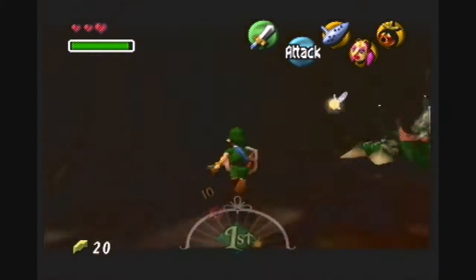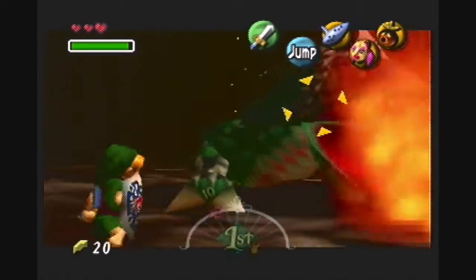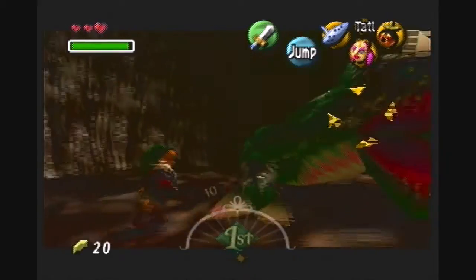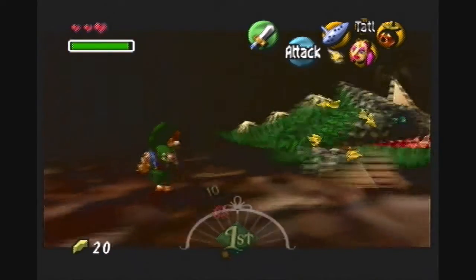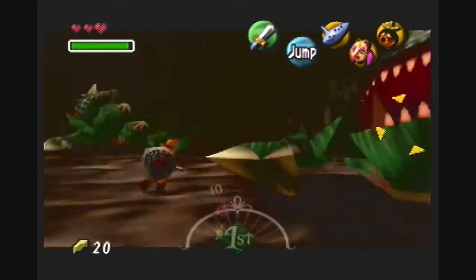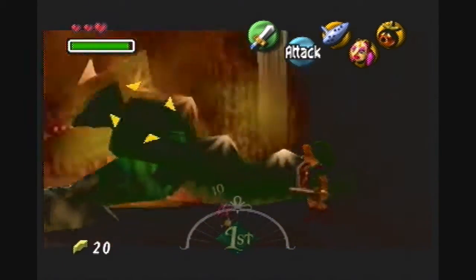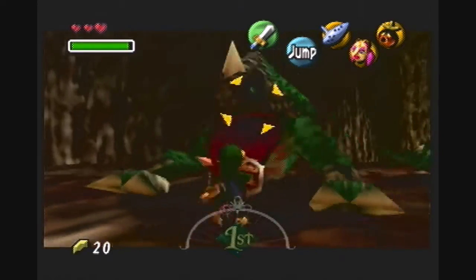Drop down into the hole underneath that area and you can defeat the two Dodongos there in order to get a piece of heart. It's kind of difficult to fight the Dodongos because there are two of them — while you're busy attacking one, that leaves the other one free to attack you. You kind of have to keep an eye out for both Dodongos. Don't just focus on one, because if you focus on one you might lose track of the other one and get a sneak attack from behind. Link only has three hearts right now, and each Dodongo attack takes away one full heart of damage, so they really can kill you rather easily if you're not being careful.